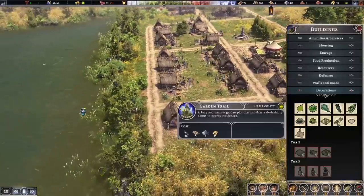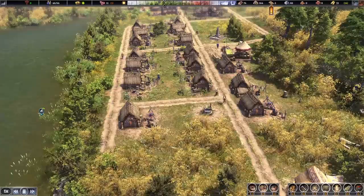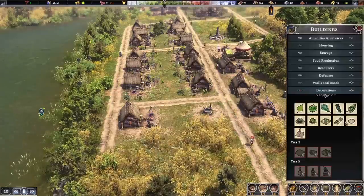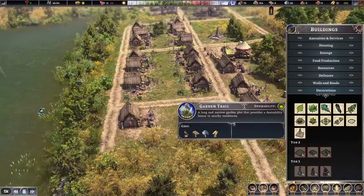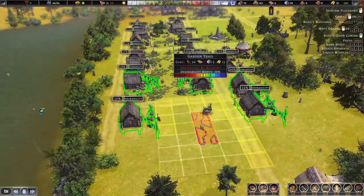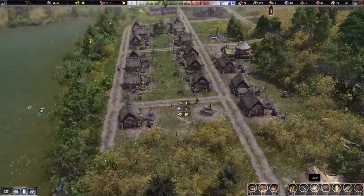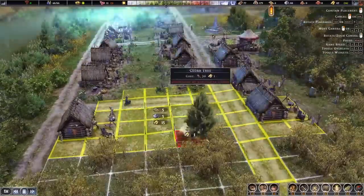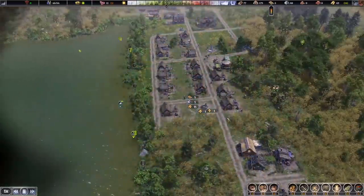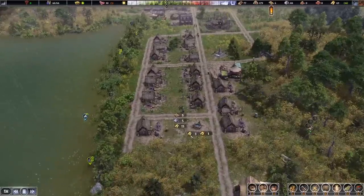Any more room for decorations? Looks like we could build a little garden trail behind here — more little plaza. Requires four stone and four gold. Lightning strikes here. Let's go with a few more cedar trees. I like them because they're rather small and it makes it decorative without blocking any buildings or your sight on what's going on around the town.